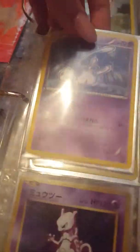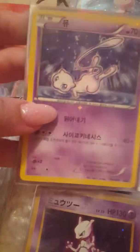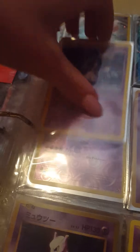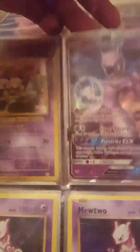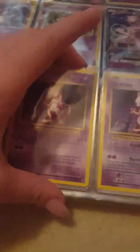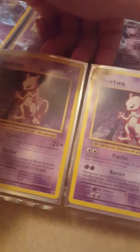We've got a Shiny Mew, the Mew from the Korean Mythical Pokemon set with a nice star pattern on it. We've got Mew Holo from the 20th Anniversary, Mewtwo GX, Mewtwo Holo from the 20th Anniversary, two Mewtwo from Evolutions, three Holo Mewtwo from Radiant Collection, and one Reverse Mewtwo.